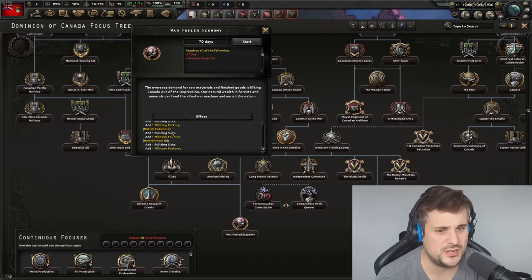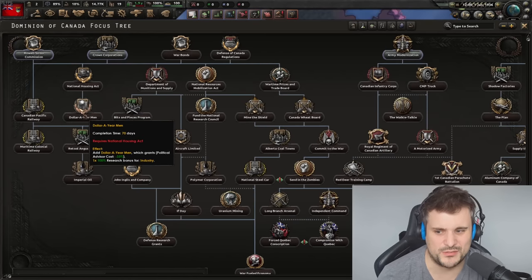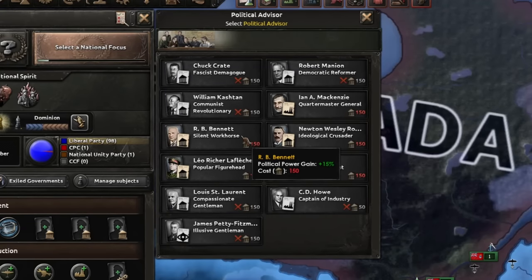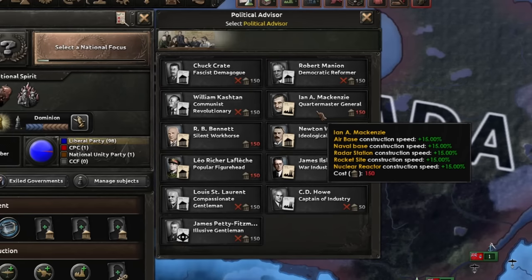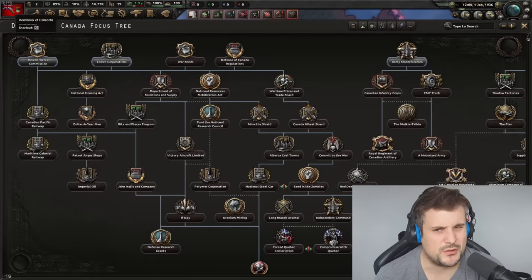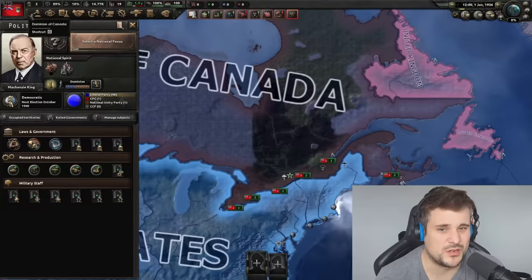Removing the Great Depression and gaining military factories feels worth it. Canada actually has some good advisors — popular figure for stability, Silent Workcost, another stability advisor. So potentially you could save yourself 150 political power for three advisors by going for this focus early. I did try and bug this during the civil war — when you do Canada's civil war, it really bugs out because the whole world declares war on you, which I don't think is meant to happen. The other major powers are not meant to intervene, but they do. That's an old bug that's resurfaced.